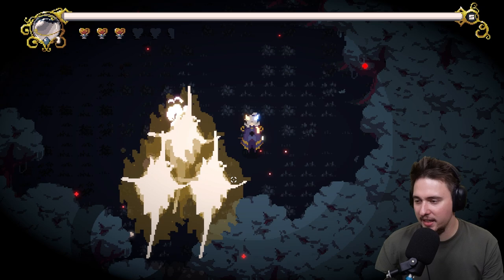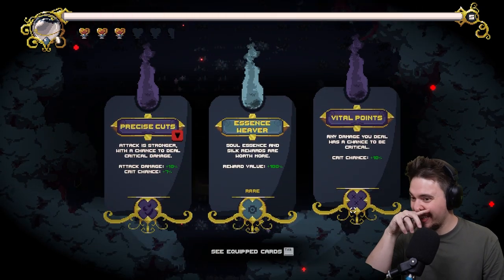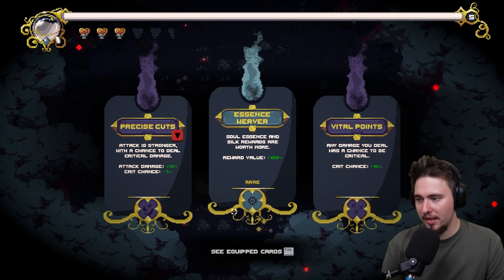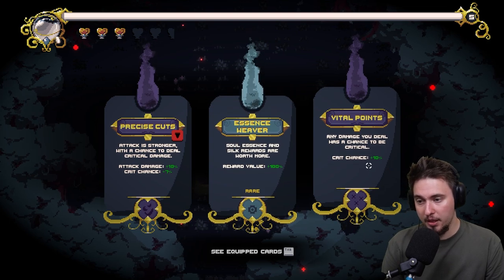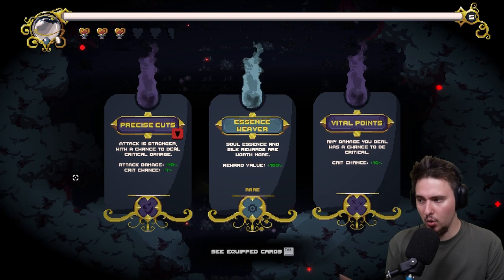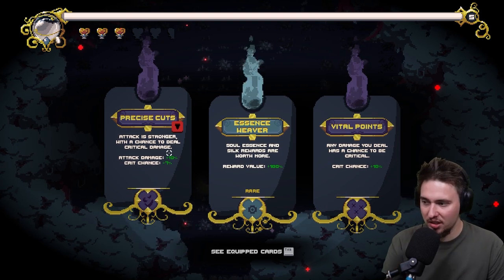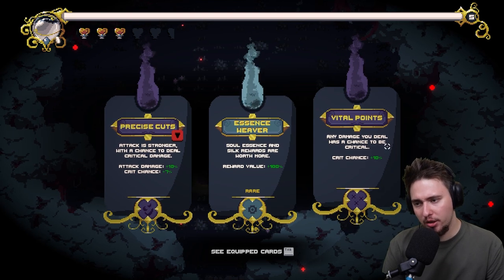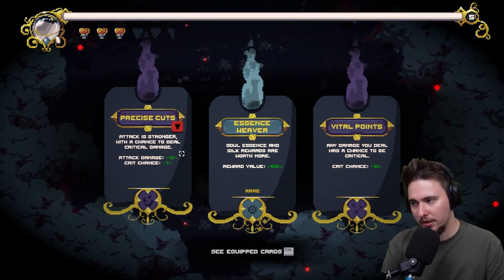Today is the day - let's go, finally! That took a long time. Soul essence and silk rewards are worth more. Enemy damage has a chance to be critical - let's go crit chance. This is better even though it's less. Any damage dealt has a chance to be critical, crit chance plus 10 percent. Attack is stronger with chance to do critical damage - attack damage plus 10 percent and crit chance seven percent. What do I pick?